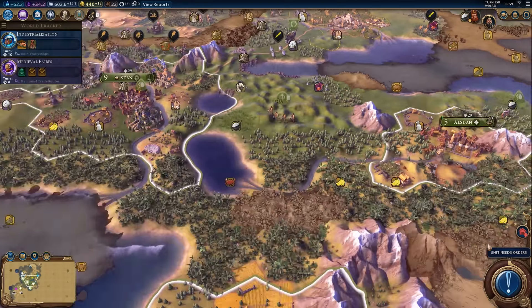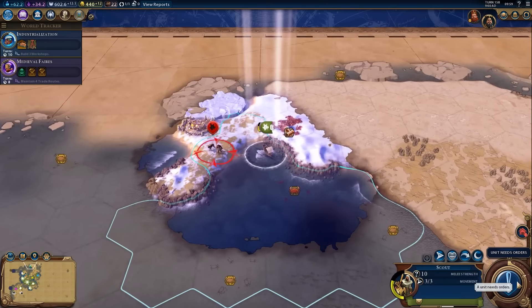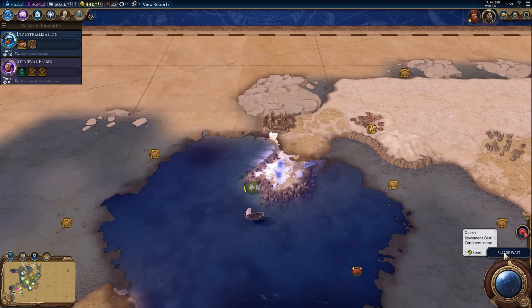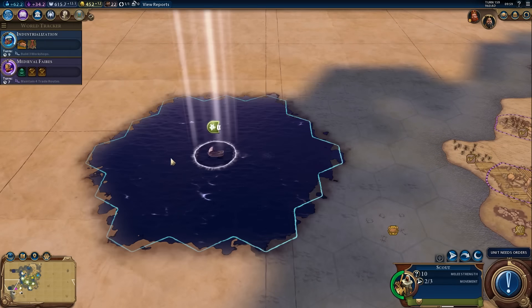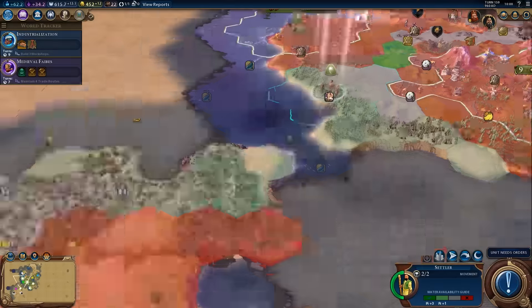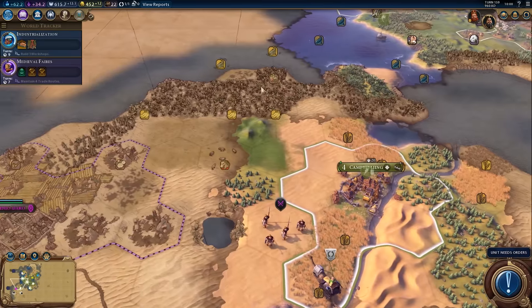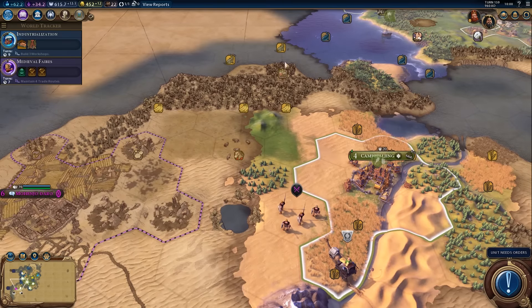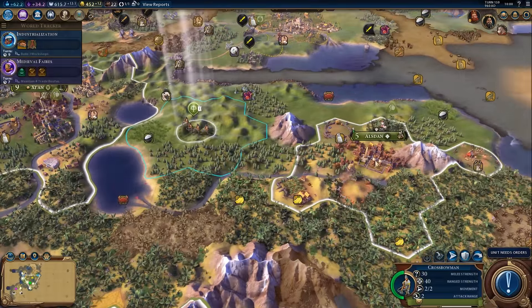Clear that camp out — there's another 40 gold. Now we start looking for other civilizations and we might actually find some before turn 200. They've really left that camp unattended? Another 40 gold here if I'm lucky — that means this scout will have been worth 180 gold. This map looks a lot bigger than a standard size map to me. I'm fairly certain I did set it to standard. We've got the bananas now. There's another barbarian camp over here, so we've got to go and clear that out.